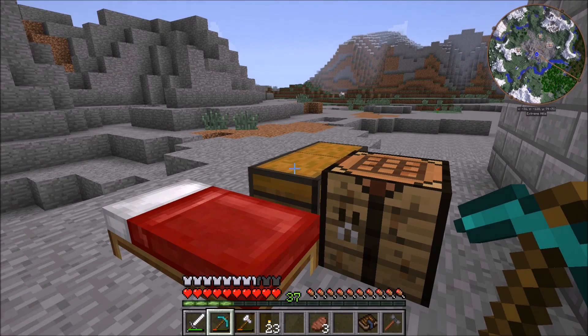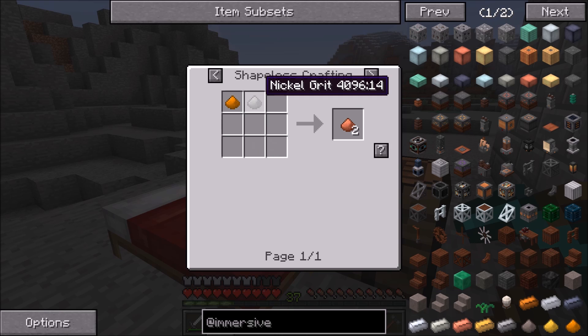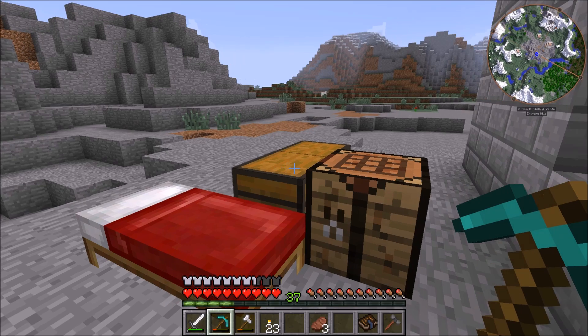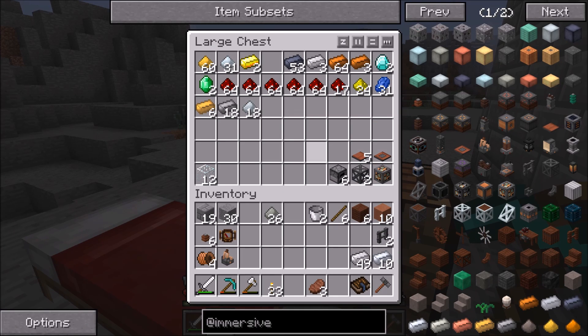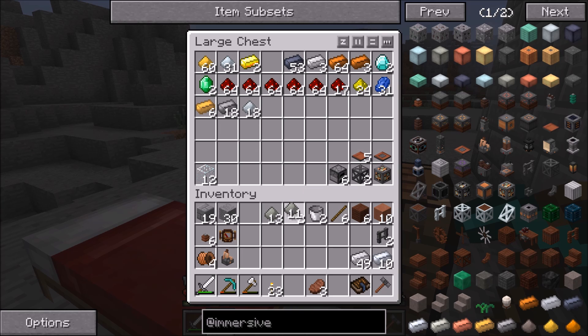We're going to start crafting stuff for the thermoelectric generators. I have a bunch of steel — we're going to be making four of these, so I have enough. We need to make a bunch of constantin ingots, which are made using nickel grit and copper grit. I have 26 nickel grit in here, but I need to make some copper grit from copper ingots. We need five per generator, four generators — so 20 total, meaning 10 copper grit and 10 nickel grit. I want to make sure we're not turning too much into grit and then having to smelt it back down.